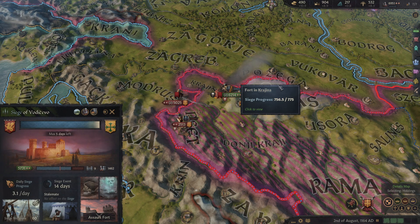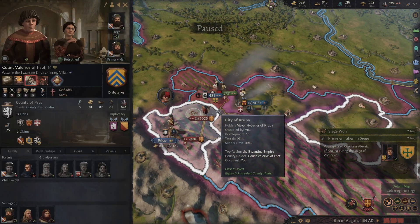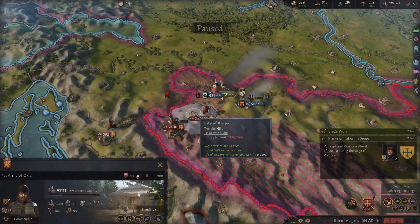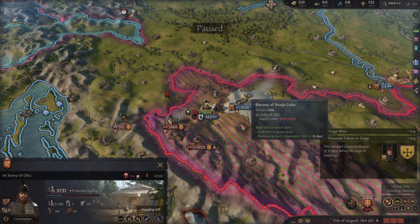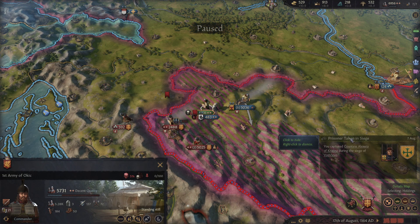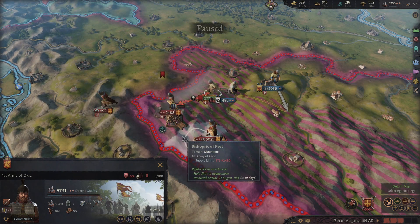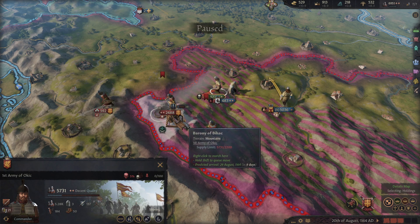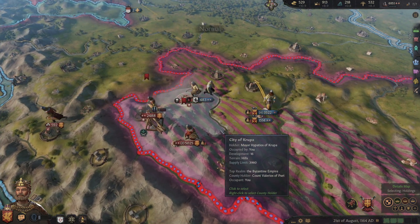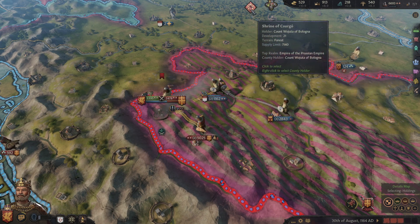It looks like they're going to let us finish this - wonderful. If we were to attack here, they're not currently sieging. But I want to move up over this way. These guys let up on their siege - I'm not super happy about that. But we do need to start winning some of these. I'm going to let these guys finish since they're locked in. Let's see if they're going to come with us - they are. Excellent. Get out of here.